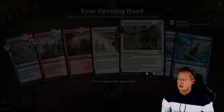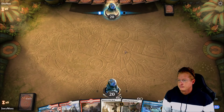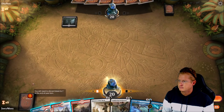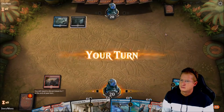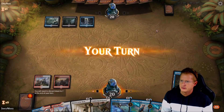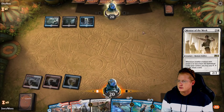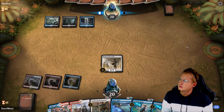We've got Exclusion Mage and Siren's Ruse in hand. We're just going to simply bounce our Deputy, targeting it to buy time. The opponent let our Exclusion Mage stick — I'm surprised; he must not care about that. An opponent that doesn't care about our creatures — unbelievable. We're going to play it down entering tapped and use Exclusion Mage, though we can't really do much else, so we'll just attack.